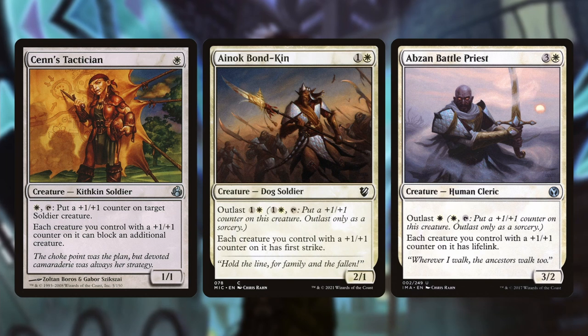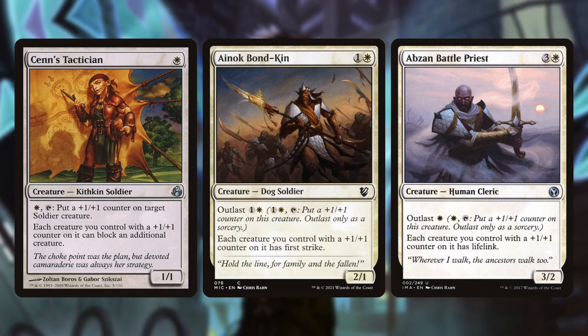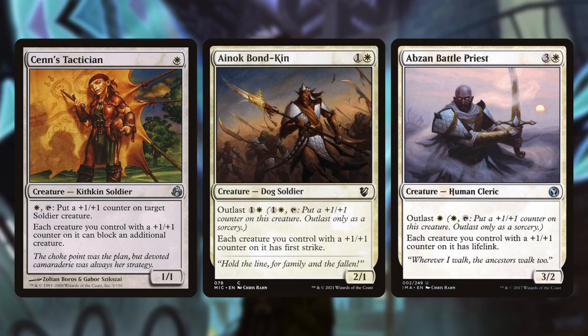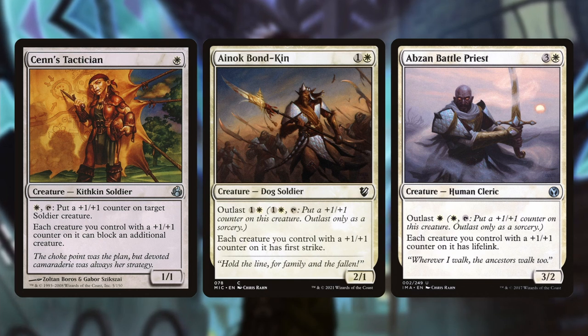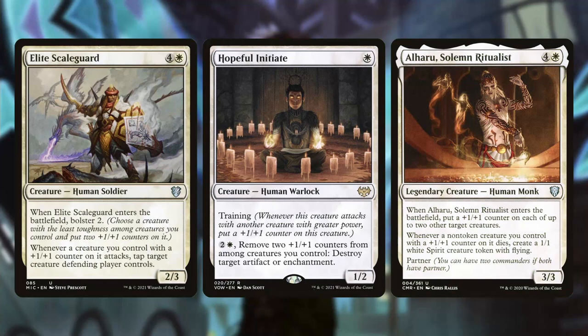One thing you want to incorporate is some way to interact with plus one counters, since you're getting them cheaply and freely in this deck. Sinnvald lets each creature with a plus one counter block an additional creature. Bonkin gives creatures with plus one counters first strike. Odric, Lunarch Marshal gives them lifelink. These are all low investment cards that have an immediate impact on your flying creatures — simply getting down Odric Battle Priest gives all your flying angels lifelink for just four mana.